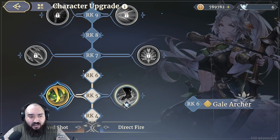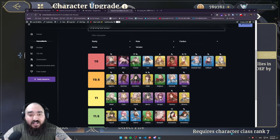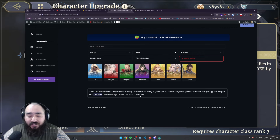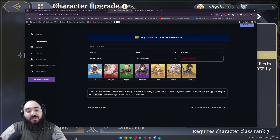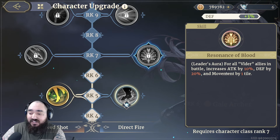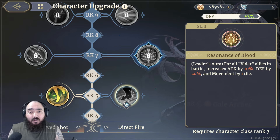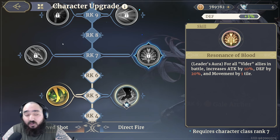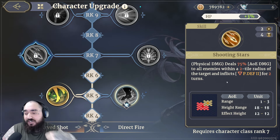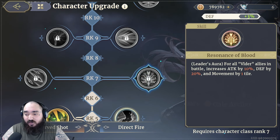At Rank 7, both skills are good, but every single time you see a Leader's Aura, you need to pick it up. Leader's Auras are really important — you can only have one and there aren't many. In the global version, the characters with Leader's Auras are Miguel, Lily, Will, Gloria, Antalion, Magnus, Rawia, and Cole. I recommend 100% picking one and building around them. Lilywheel's aura, Resonance of Blood, increases attack by 10%, defense by 20%, and movement by one tile for all Furry allies in battle — more mobility, more attack, and free defense for your whole faction team.